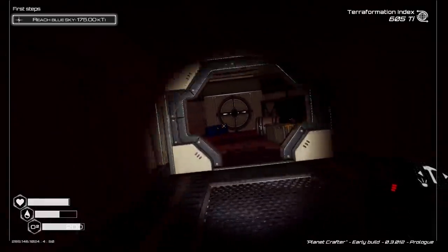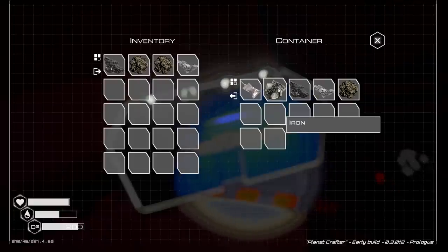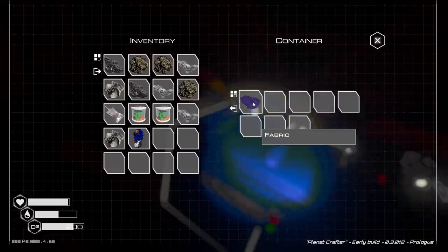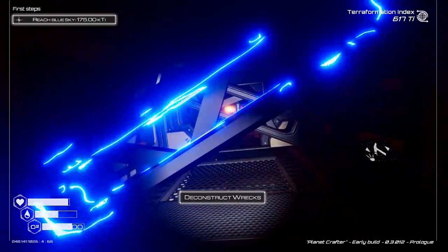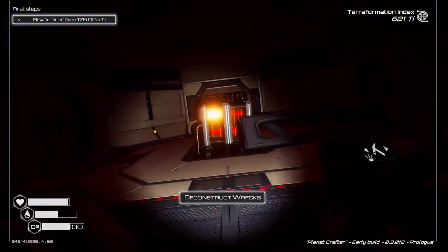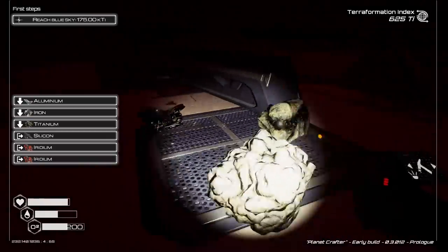Oh god yeah, it gets dark real fast. Space food - I don't need you. I guess we'll take this stuff just because we can. Right, more plants and stuff, but we might have to be a little more choosy with what we're taking. That's giving us iron. What am I looking at here? Oh, heater mark 2. Oh balls.